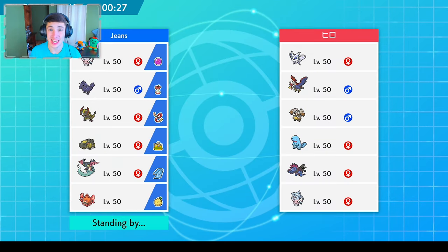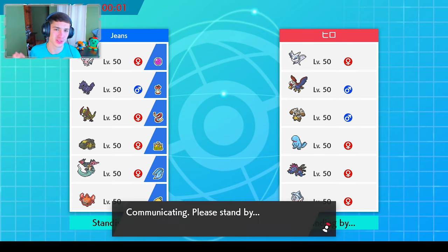We're definitely rocking with Dragapult in the front spot and Hippowdon in the back — I think we'll go with the Hatterene in the back spot too. Also, link to my Twitch Jeans25 in the description — I stream four-plus days every week. And yes, I know the last video was a doubles team — I like to mess around with other teams like doubles in singles just to see how they work out.